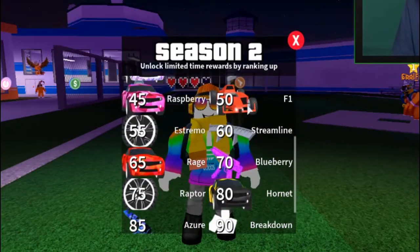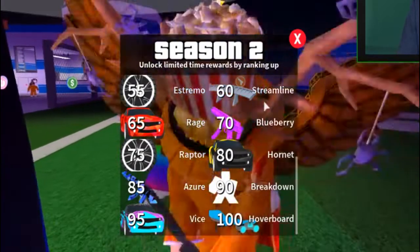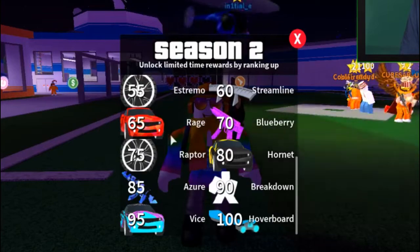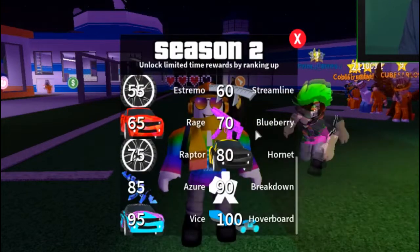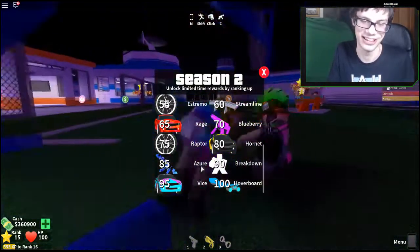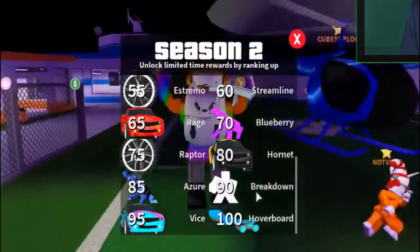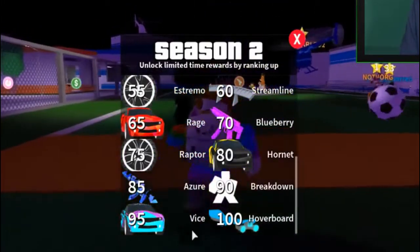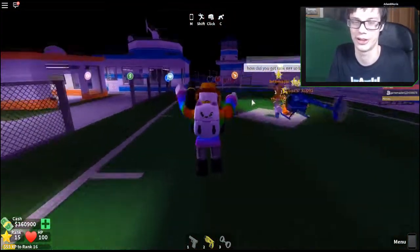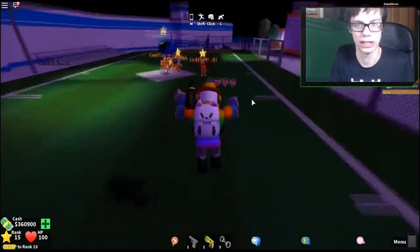Level 45 gets you a Raspberry, level 50 gets you the F1, level 60 gets you the Streamline spoiler, level 65 gets you Rage, level 70 gets you Blueberry on Raptor, level 75 and 80 gets you the Hornet, level 85 gets you the Ester skin, level 90 gets you the Breakdown emo dance, level 95 gets you the Vince, and then at level 100 you get the hoverboard - that's very awesome and pretty cool.